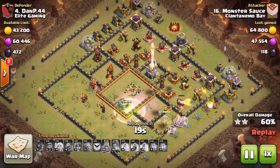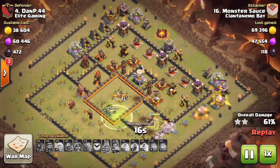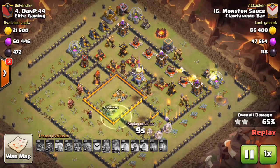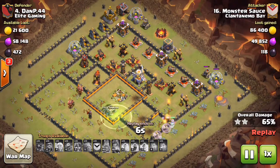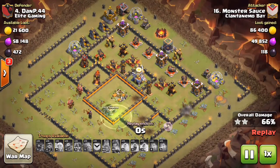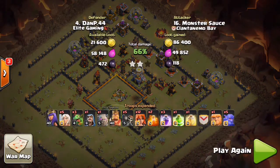His objective of getting that two-star is already in the bag — anything Monster Sauce grabs now is all extra. He's at 61%, still has valks working on buildings at three o'clock. Queen takes down the expo, rounds the bend, and takes out the last building — the dark elixir drill — ending at 66%. Very solid attack: a different variation using 12 valkyries with a king bowler kill squad for the funnel, showing how powerful valks are on wide open bases with a good queen walk.